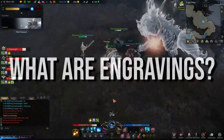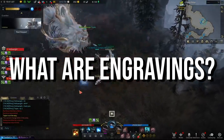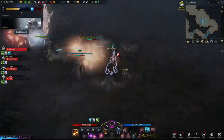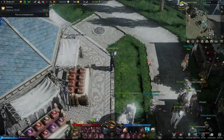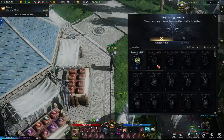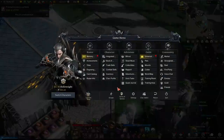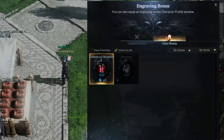Engravings are key to your builds because they're the most reliable way you can trigger important traits to power your build. Each class has two main traits to choose between, which will essentially decide your play style. You can pull these up with Alt+I or press Escape and find engravings — there are universal engravings and then class-specific ones.